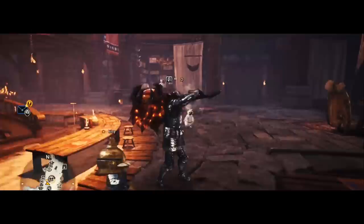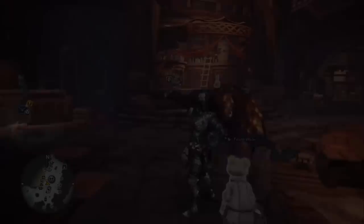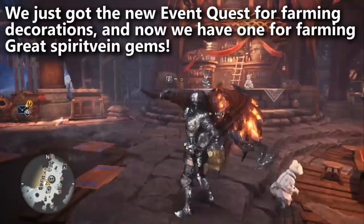So Capcom's given us a new event quest, which means it rotates. It's available always on the festivals and then it's occasionally available as it rotates in some of the weeks. It's kind of like they just gave us the new way to obtain decorations with fighting Tempered Xenogre, where this new method is going to be a fight against Tempered Nergigante.